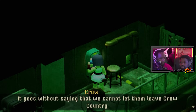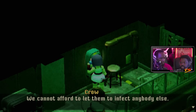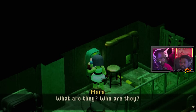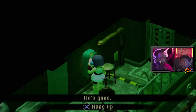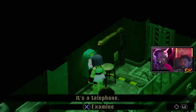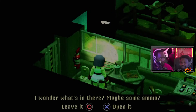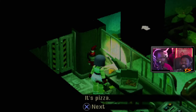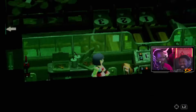As I continued the route excavation the guests became even less... well, some of them aren't even bipedal anymore. It goes without saying that we cannot let them leave Crow Country - we cannot afford to let them infect anybody else. What are they? They are irreversible. You called me asshole. You called me pizza box. What's in there - maybe some ammo? It's pizza. Touché, pizza box.